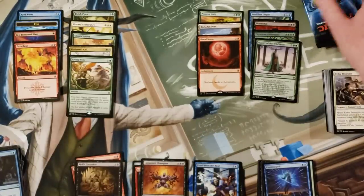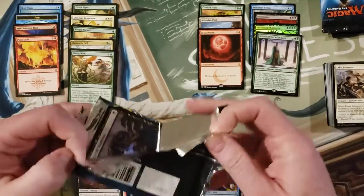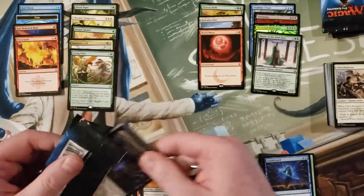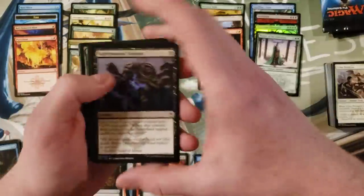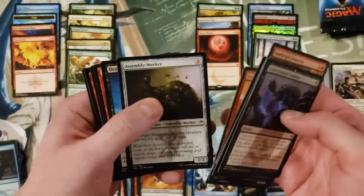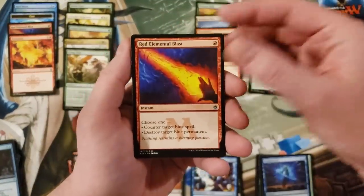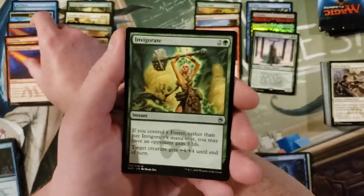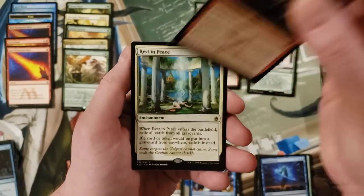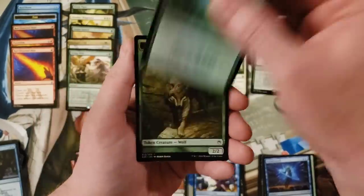Three packs left, folks. I woke up today and didn't say to myself, 'hmm, I feel like opening Masters 25,' and yet here we are. Red Elemental Blast again — cool. Invigorate, Genju of the Spires, Rest in Peace — good card — and Plummet.